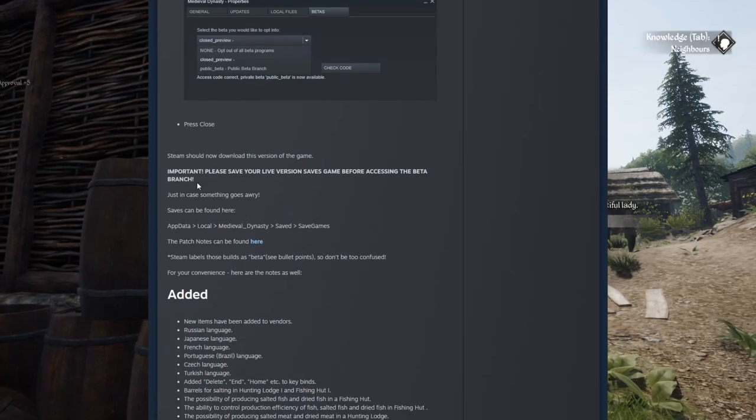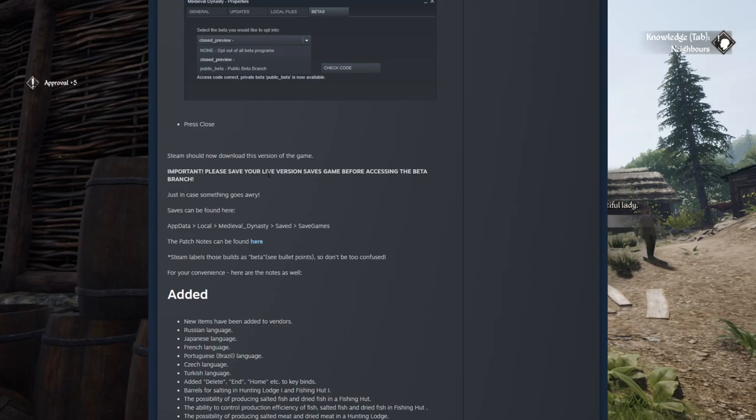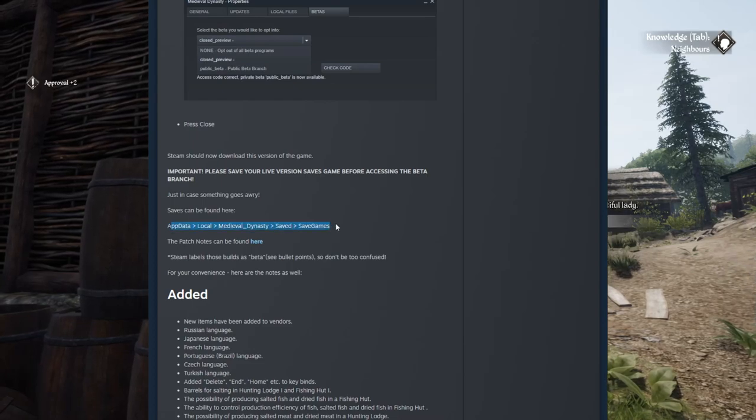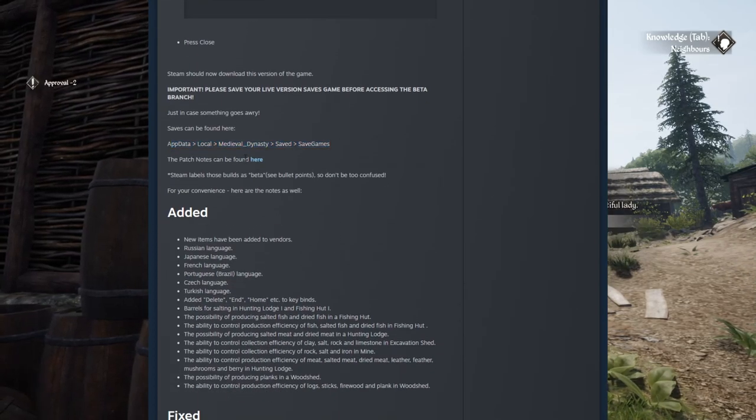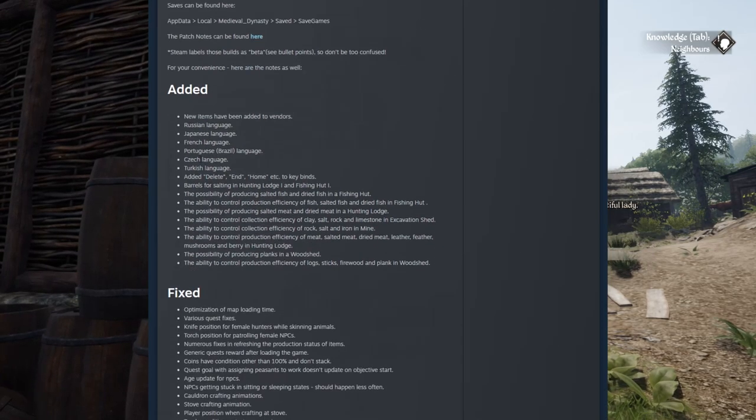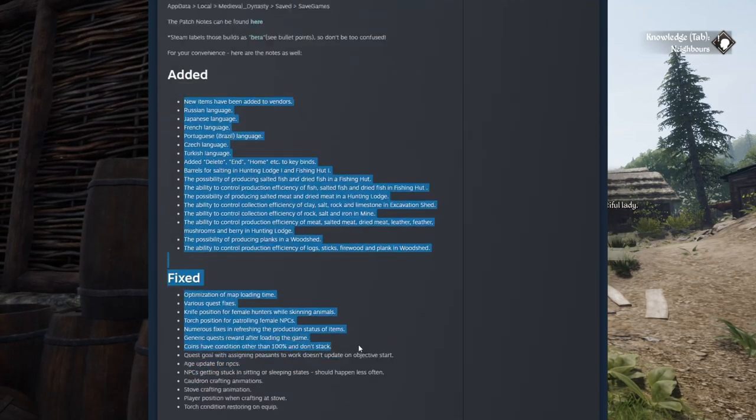Steam should download this version of the game. Please save your live version save games before accessing the beta branch, just in case something goes awry. Your saves can be found right over here. The patch notes can be found here as well. So this is the patch notes right over here.